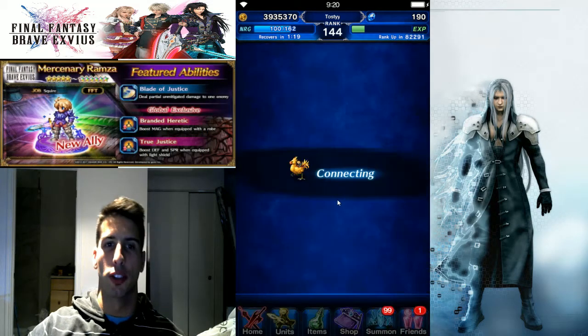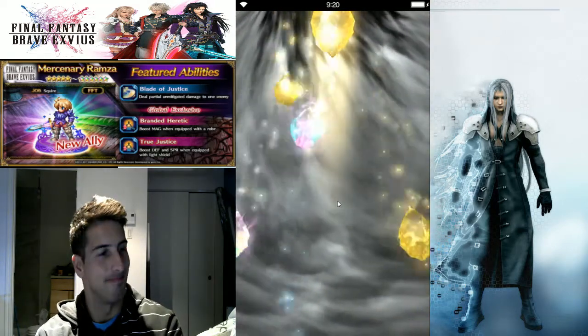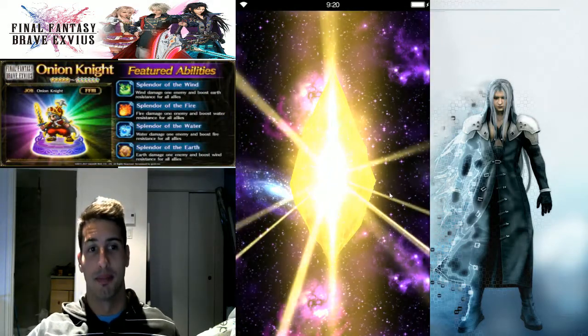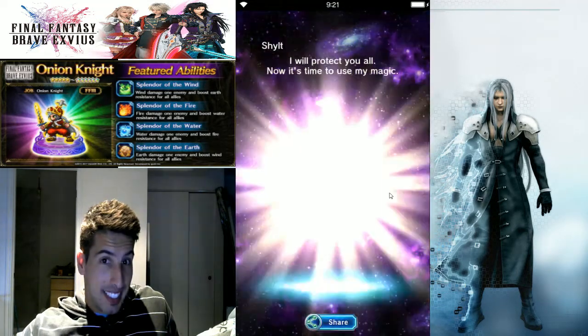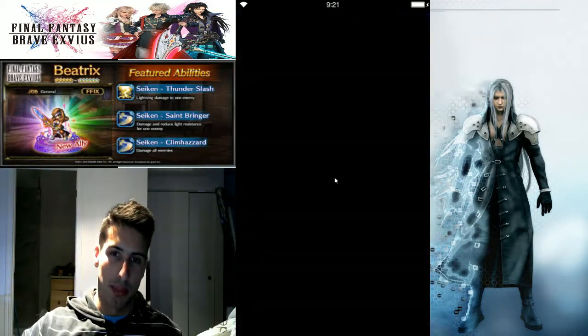We're going for the four-star guaranteed pull — let's see if we can be lucky. Yellow card coming up... is it gonna be a Schilt again? If it's Schilt again I'm gonna be stacked with him. Yes, it's Schilt again! Doesn't matter — I won that TM, so that's pretty good.